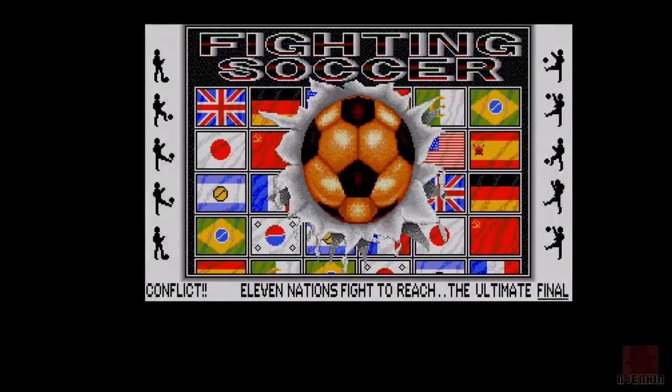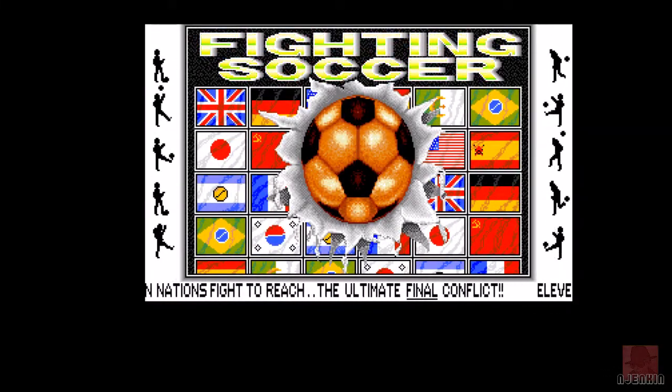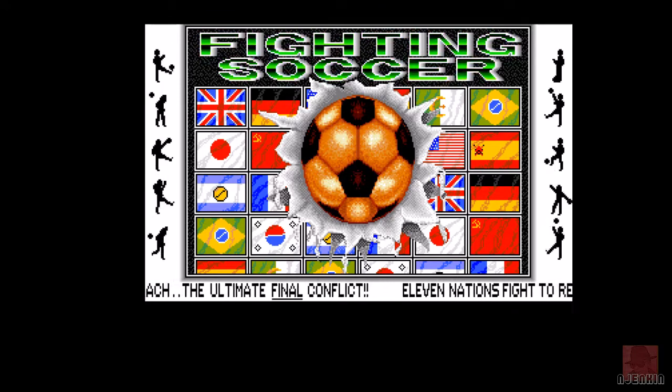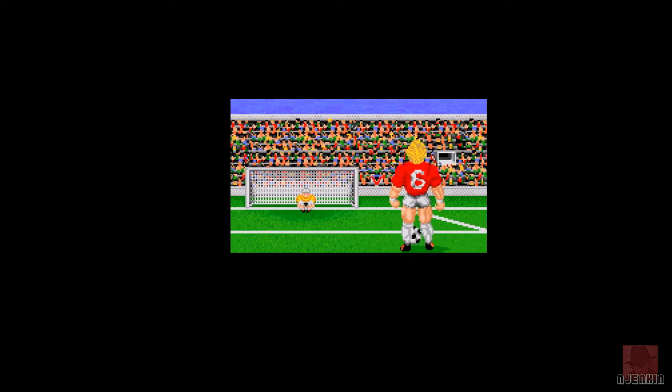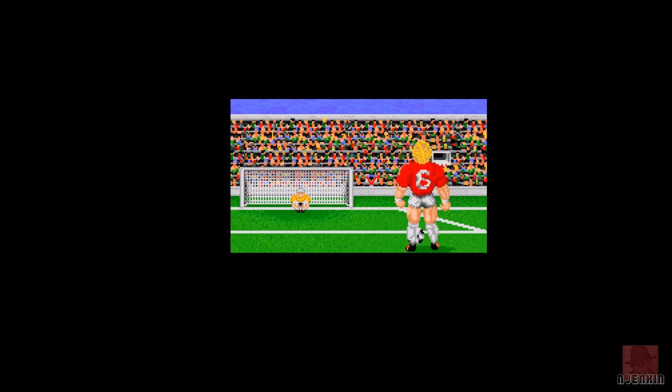Good day everyone, my name is Nick and we're looking at Fighting Soccer on the Commodore Amiga, as these animated stickmen do their skills. It was published by Activision in 1989, and also came out on the Amstrad CPC, the Atari ST, Commodore 64, and the ZX Spectrum. It's based on the arcade cabinet by SNK from the previous year in 1988, as we see this animation of this guy do a penalty.